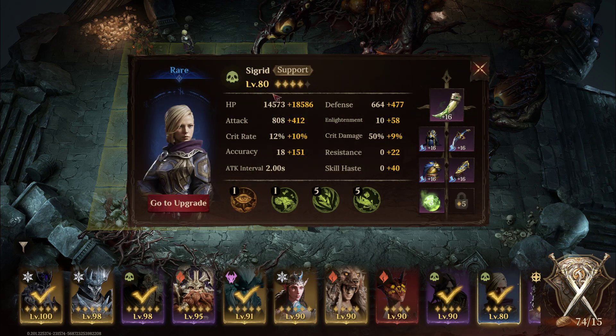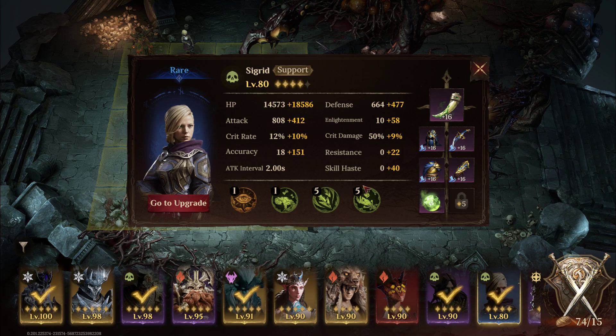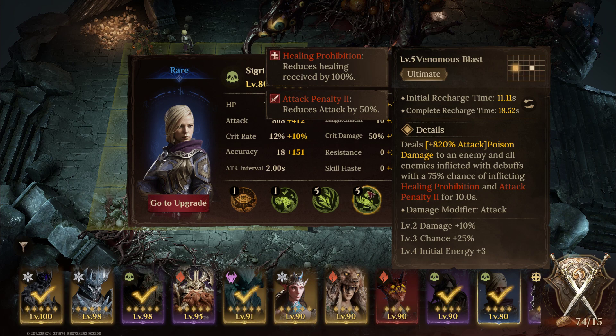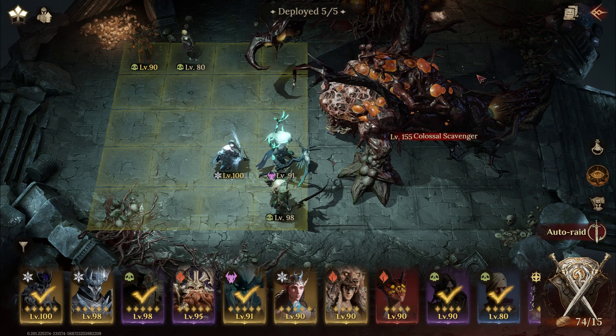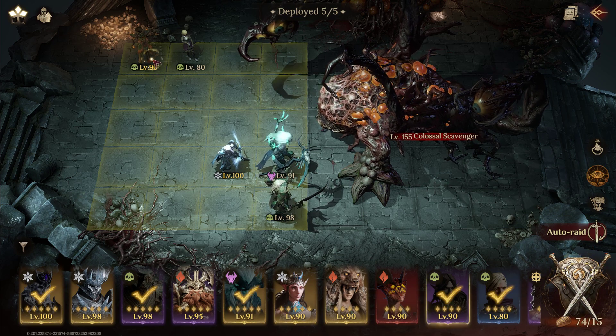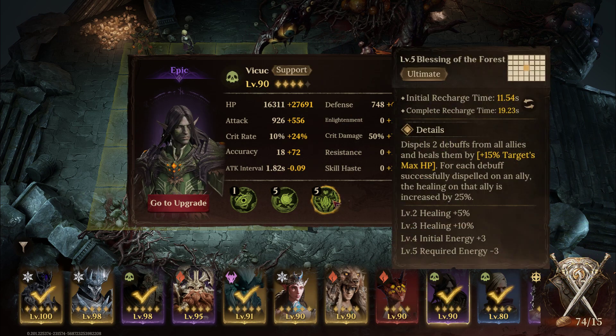The main one, which everyone already knows about by now, is Sigrid. You see all the content creators talking about her — she's really good for this. She's good in a lot of areas, but I would say this is probably her star dungeon, with this healing prohibition and attack penalty down. As you're going to see when we get into it, she's the main person for that.